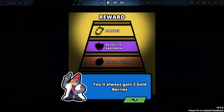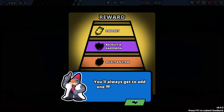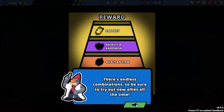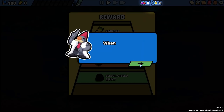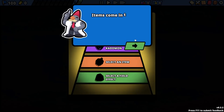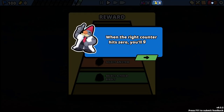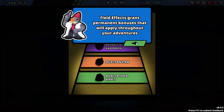After a battle, all your Kaidomon gain experience points. You can track how much damage they did and how much health they lost. You'll always gain two gold berries, which can be exchanged in the shop for new Kaidomon or experience points. You'll always get to add one wild Kaidomon to your team — there are endless combinations, so try out new allies all the time. Winning causes two counters at the top to count down — when they hit zero, you gain bonus rewards including items and field effects.